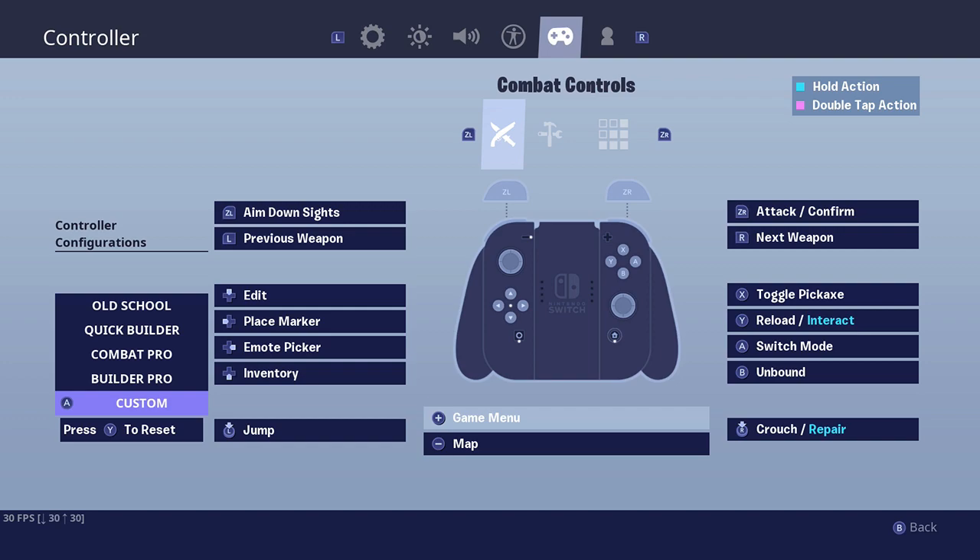This is the part you guys have been wanting. My edit is up on the d-pad and my inventory is down. I'm just going to name the things that are different from normal builder pro. I jump with the left thumbstick. When it comes to editing, I confirm with R and reset with R on the thumbstick, which is normal. The rest is normal builder pro. I'll scroll slowly through it one more time so you can make sure.